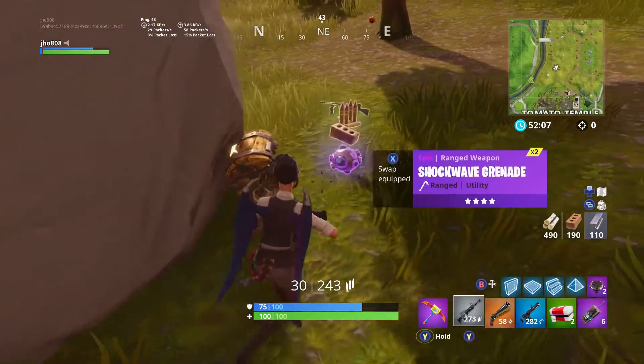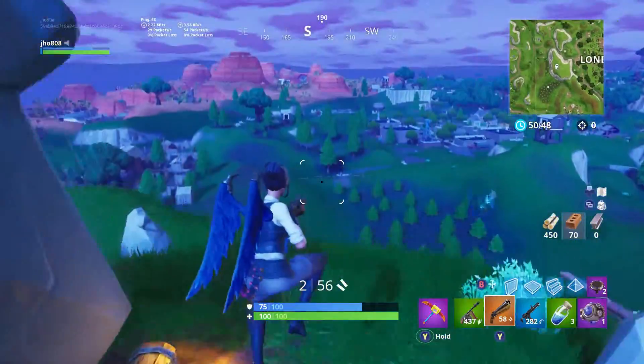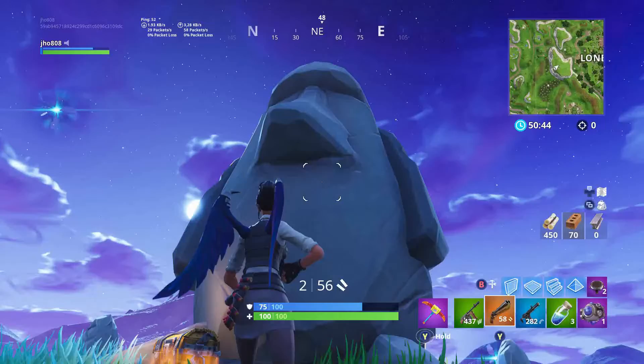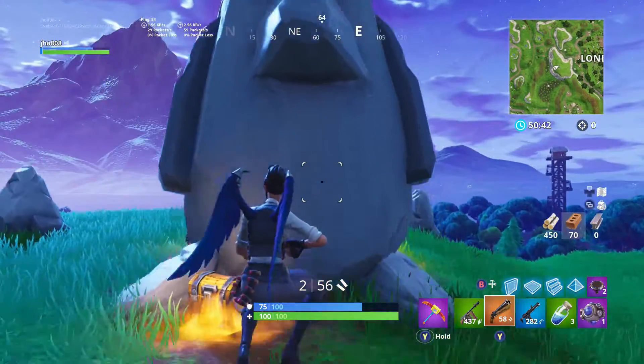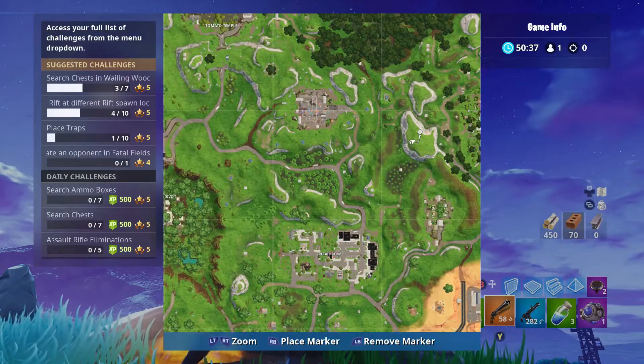Moving on to the next one, we got one west of Lonely Lodge. It's up on top of a hill — not too hard to miss if you land near Lonely Lodge. There's gonna be one on the top of this hill, and you can rift out of here as well since this is kind of at the edge of the map.